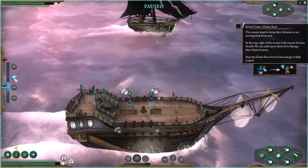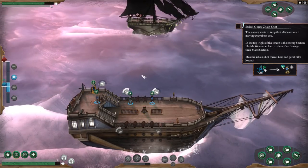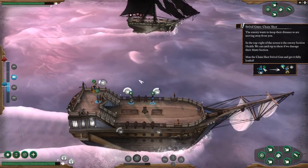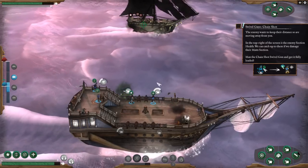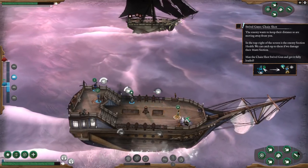There are also swivel guns with chain shot. The enemy wants to keep their distance and is moving away. In the top right of the screen is the enemy section health. I can see their HP, their water gauge, and their components — their rooms, if you want to call it that from FTL. The chain shot can only be aimed at the sails but deals high damage to them. When the crosshair turns white, right-click to fire. You can actually pre-queue where you fire — that's pretty neat.